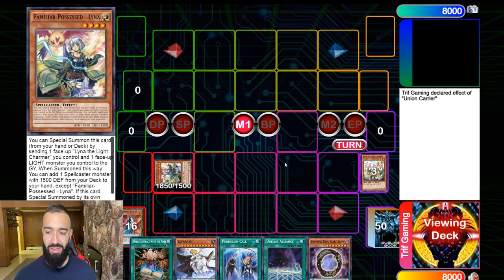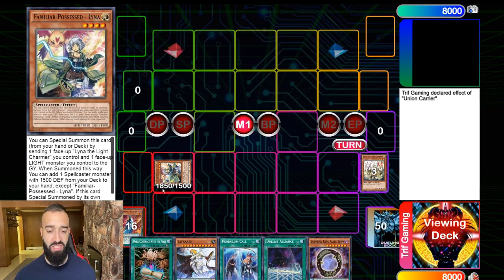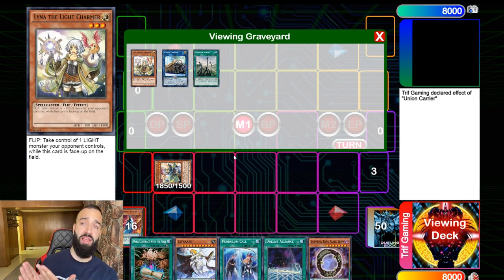You use Union Carrier to equip Lyna the Light Charmer, then activate the effect from the deck of Familiar-Possessed Lyna to send a Lyna the Light Charmer card you control on your field — and you need a Light monster to special summon this. I asked in Judges Lounge if this was a legal play and they said no, but I messaged the head judge of the Yu-Gi-Oh Extravaganza and he confirmed it's legal, with opinions from his second and third lead judges as well.